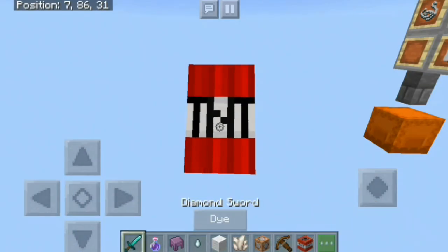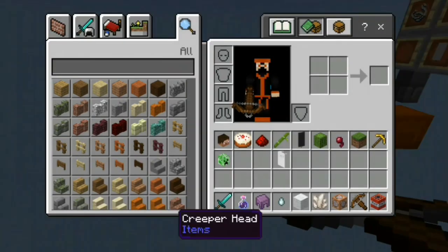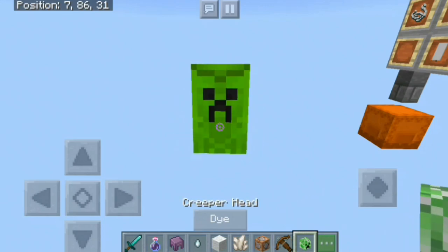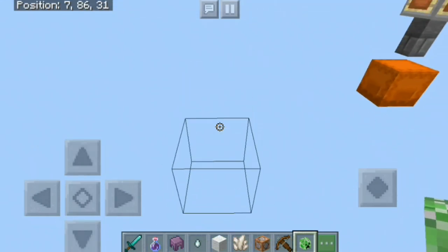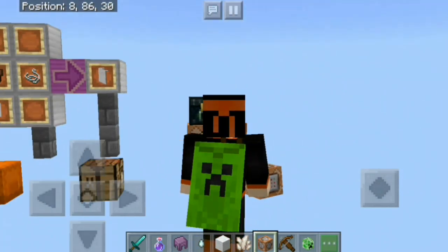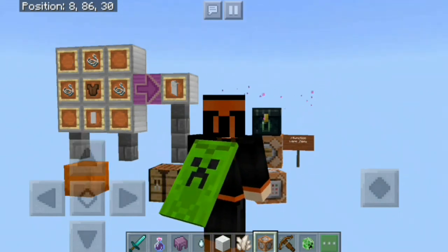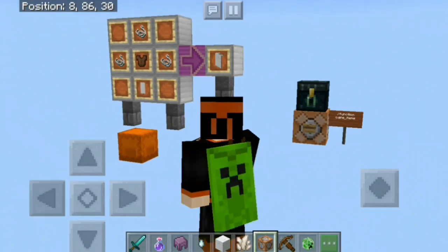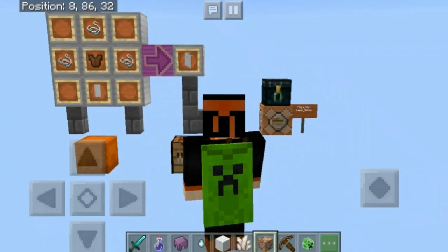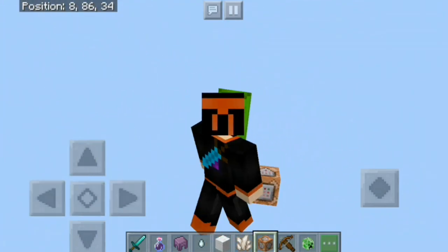The diamond sword cape is the last one. If you want to wear or take off a cape, all you have to do is sneak and it will pop right off.